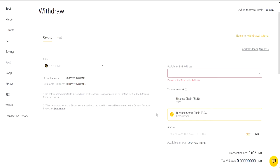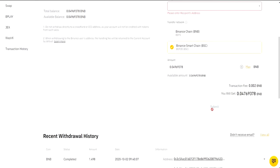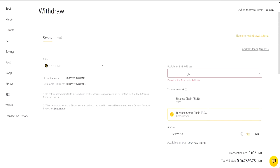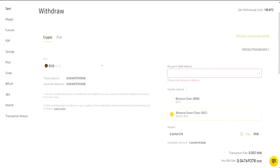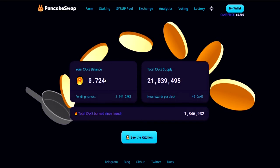You'd check the Binance Smart Chain BEP-20 option, choose your amount — max or whatever you like — and submit. I'm not going to do this right now because it's a very small amount of BNB. You'd wait a little bit and eventually it would show up inside your MetaMask connected to the Binance Smart Chain.